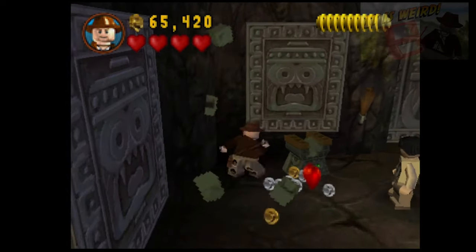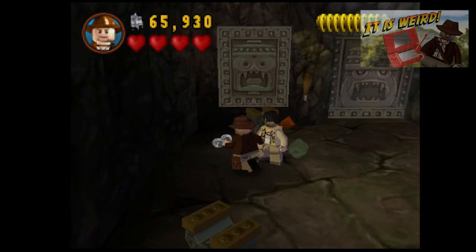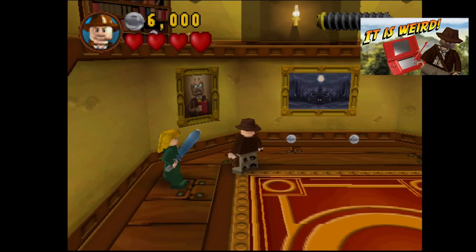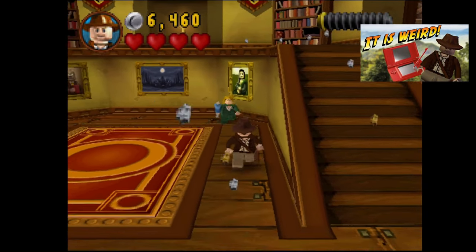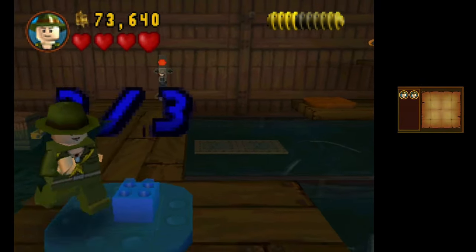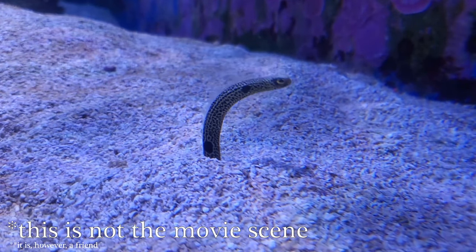Recently, we looked at the Nintendo DS port of LEGO Indiana Jones, the first one. It's a very different title than the console version — I dare to call it weird, and I especially dare to call it an absolute delight. You can check out the full video for more than the broad strokes, and if you missed it you may want to, because there is going to be some continuity for this one. Fun fact: in that one I made a crack about eels, and then the new movie came out containing a scene prominently featuring eels. I can't even tell you just how delighted I was to have accidentally predicted that.